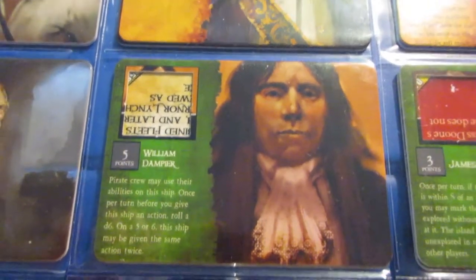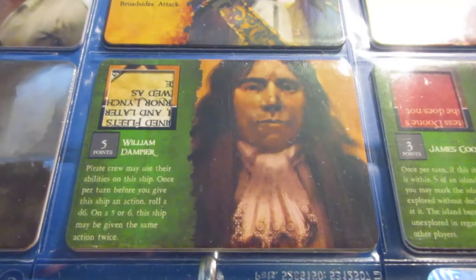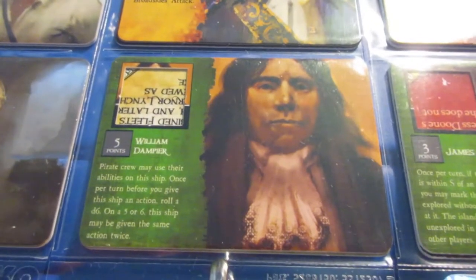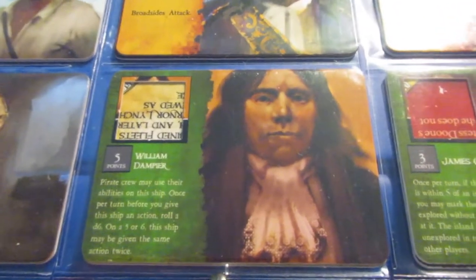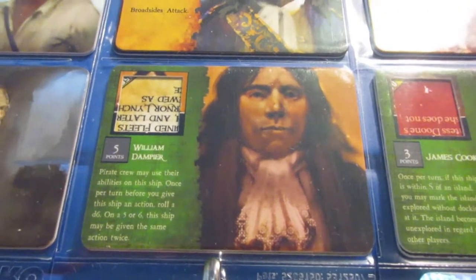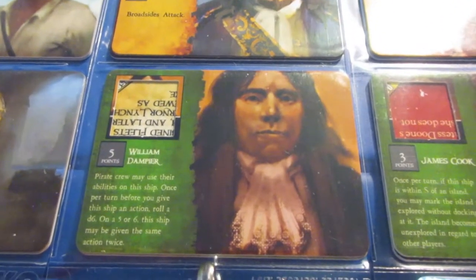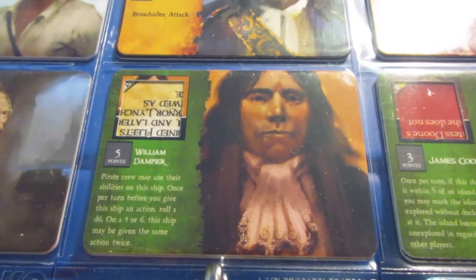William Dampere is another SAT crew. This one gives you the opportunity to use pirate crew, which can be pretty useful. I don't really have a problem with the English selection of name crew — as you've already seen, they have a lot of great name crew. I haven't used him much, but any source of the same action twice ability is fantastic, so I'd still recommend him.